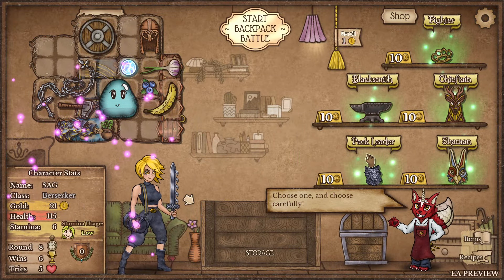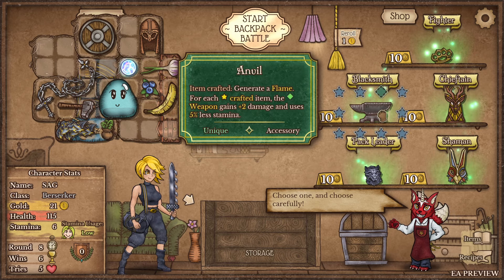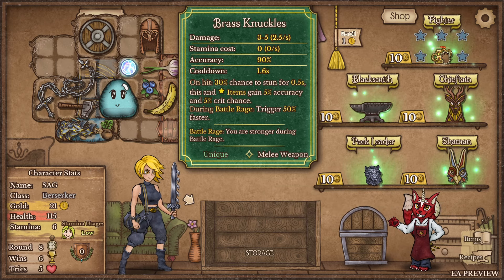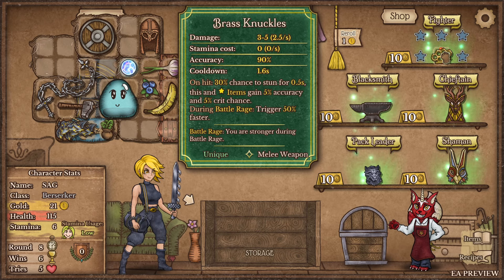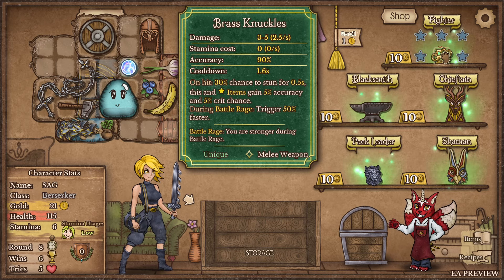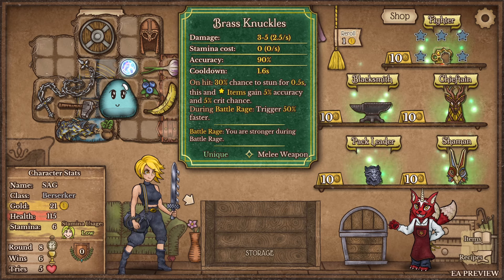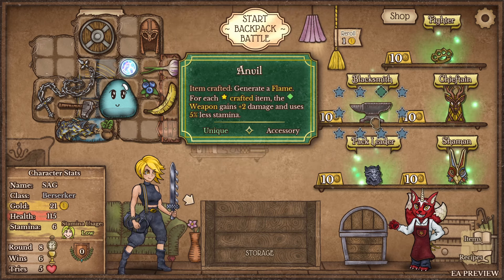There are five new ones, which means there should be two new ones for the other classes as well. Brass knuckles: three to five damage, 30% chance to stun for 0.5 seconds. Star items gain 5% accuracy and 5% crit chance. During battle rage trigger 50% faster - that seems really good. Generate a flame for each crafted star item. Diamond weapon gains plus two damage and uses 5% less stamina - interesting.